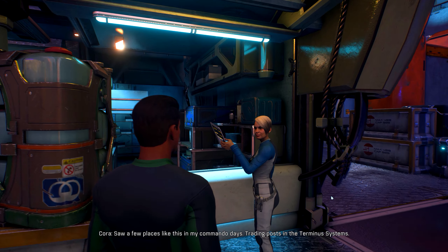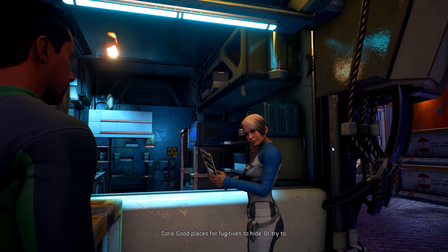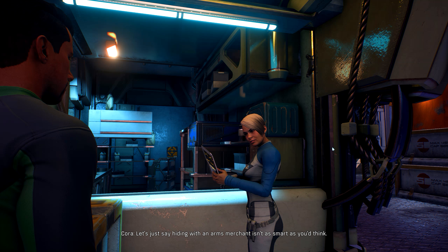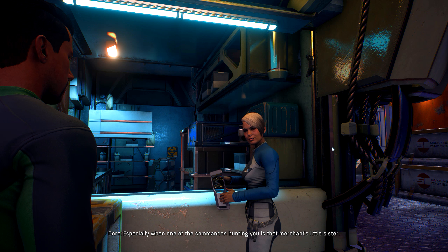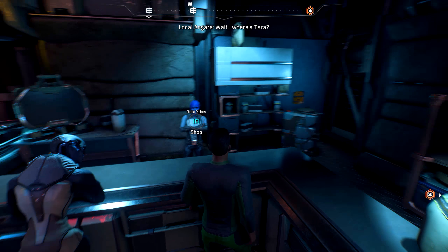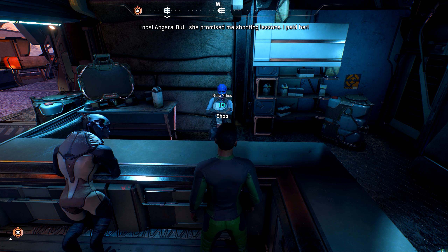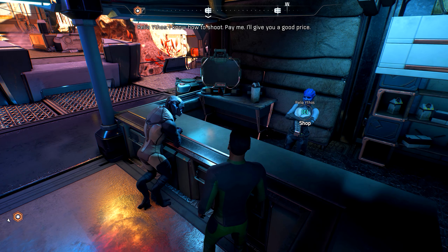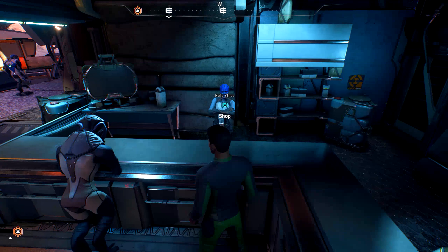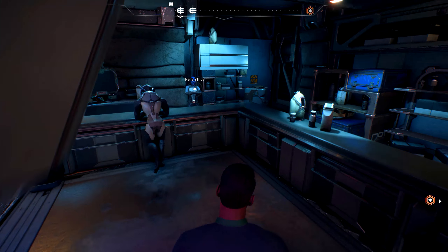Hey Cora. 'Saw a few places like this in my commando days - trading posts in the Terminus systems. Good places for fugitives to hide, or try to. But not from Asari commandos. Hiding with an arms merchant isn't as smart as you'd think, especially when one of the commandos hunting you is that merchant's little sister.' I'm guessing people have changed up now that the Collective is in charge.